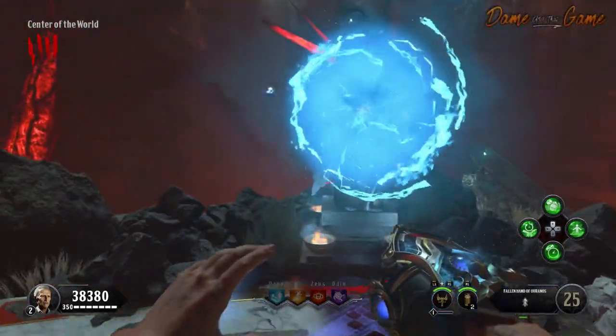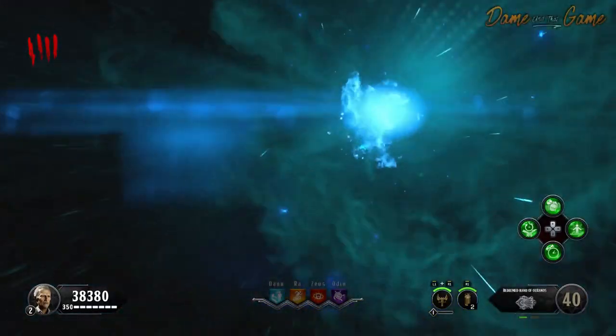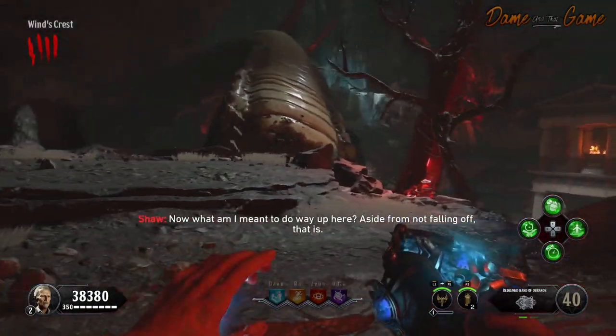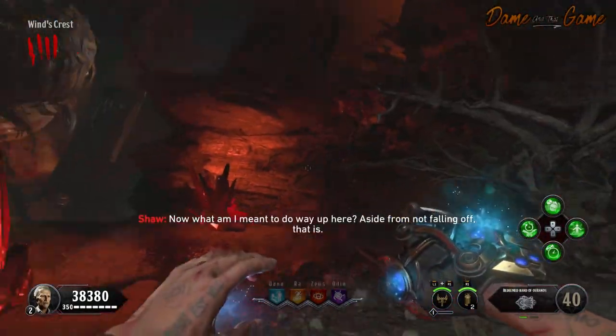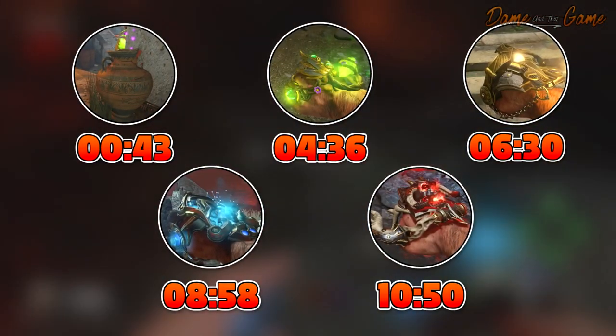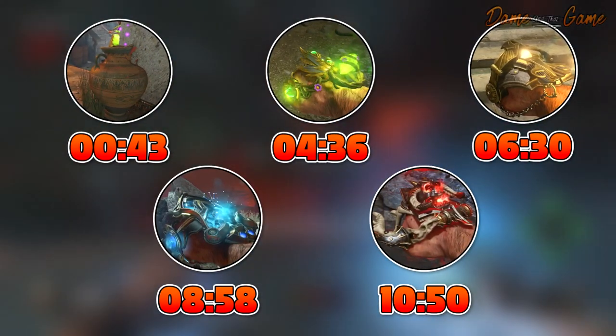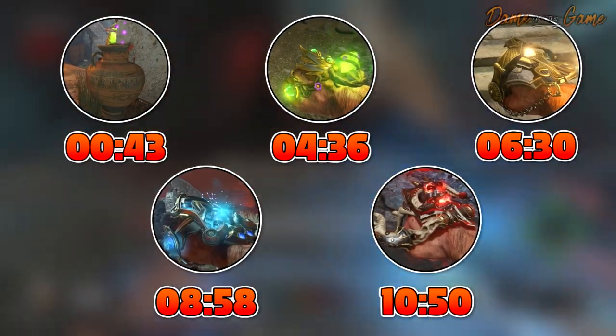Yo, what is up guys? I'm Dane and welcome back to the channel. In today's video, I'm going to teach you how to build the four God Gauntlet Wonder Weapons in Ancient Evil, along with all 20 dormant hand locations as well. If you want to skip any particular gauntlet or just want to see the handles themselves, there are timestamps on screen so you can skip straight to that point. But let's get straight into the video.